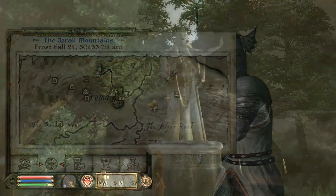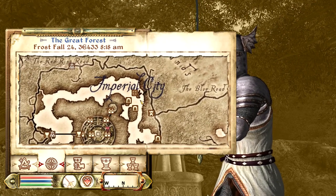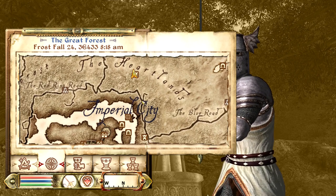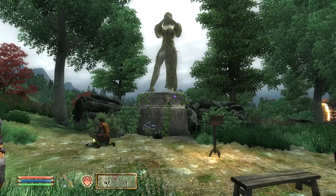The next Daedric shrine we've got is the Shrine of Mephala. This one's going to be found to the northeast of the Imperial City. If you're going along the road here, she will be at the point right here on the road. It'll be right under the E and the A in the Heartlands.